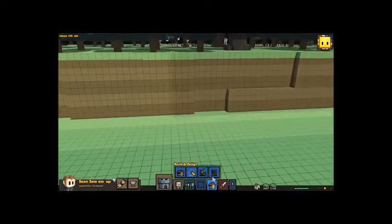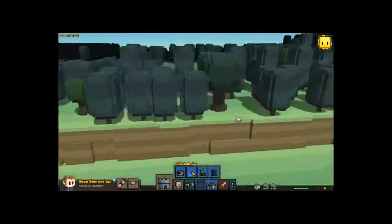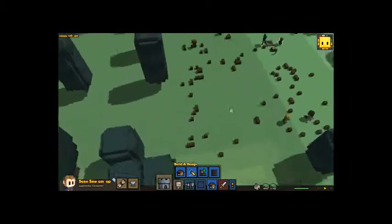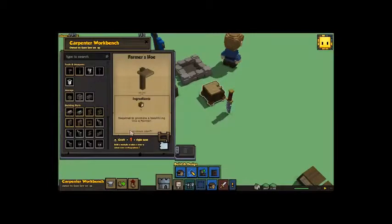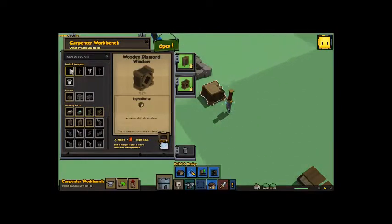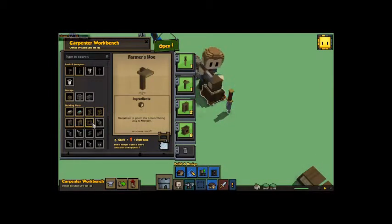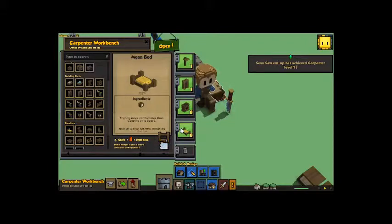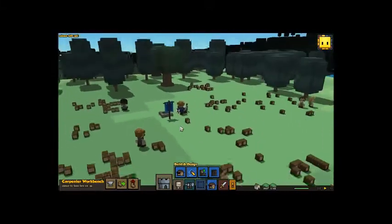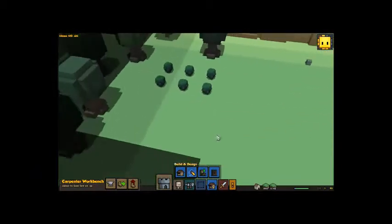We're going to get these berries down here, so we're going to have to build a ladder right here. Ladder — activate. And I'll get the berries right on that, hopefully. Sean — I did it this time, I said it right! Build a couple of doors, a couple of windows. Beds are always good — people can sleep on beds. We're going to speed it up now. They built the ladder — good.